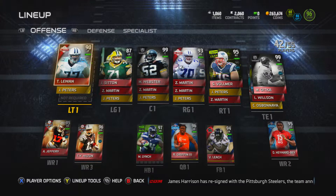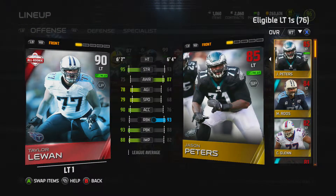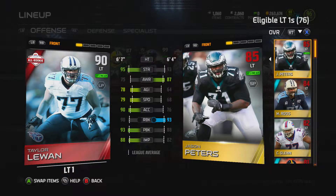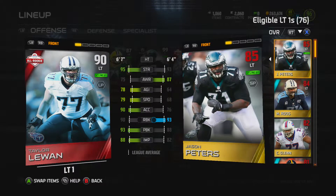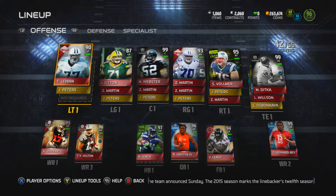Left tackle is All-Rookie Taylor LeJuan. His pass block is pretty decent, run block not fantastic, but his strength is up there and that's good on the line. And then we can move on to defense.